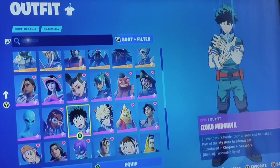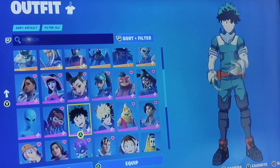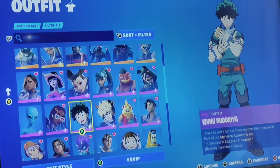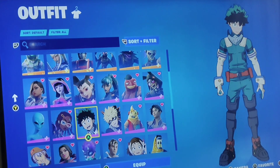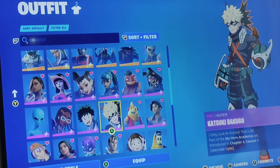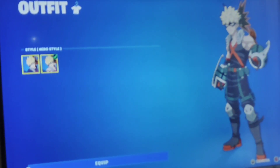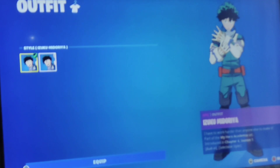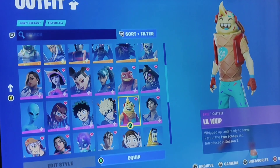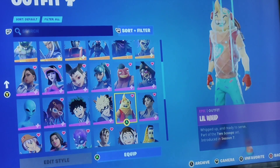Next up we have Izuku Midoriya, also known as Deku. He was released in Chapter 4 Season 1. So who's this skin here? Kazoo — that's just ridiculous how I even pronounce it. But it has an edit style, so there's this one. I think it's cute — it was released in Season 7. One of my OG skins as well.